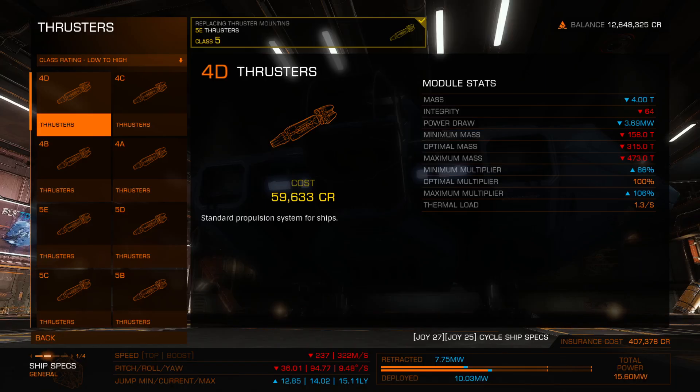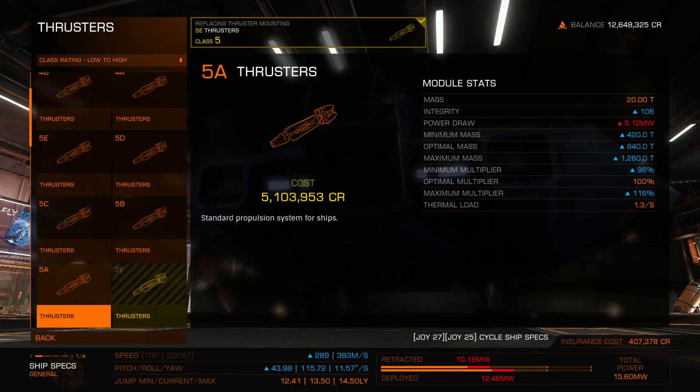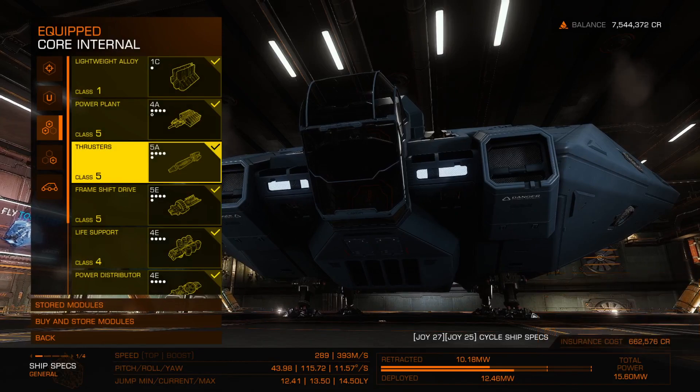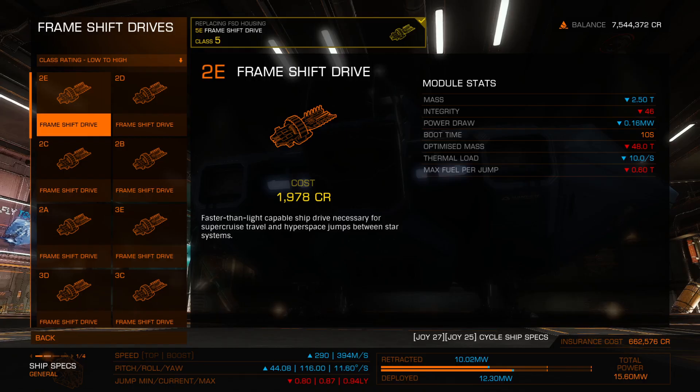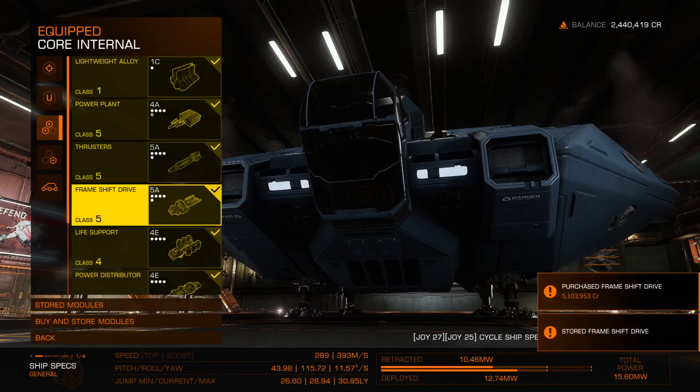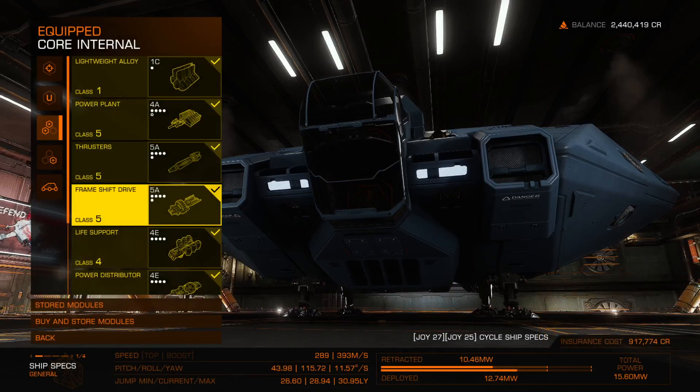Currently have 5E thrusters — the 5A is better across everything. I'm not entirely sure what minimum mass, optimal mass, and maximum mass mean for thrusters. Maybe if you're in a smaller ship they'd shear off? Conceptually I don't really get it — possibly just gameplay balancing. Anyway, frame shift 5A next. This is getting expensive. And 4D life support.